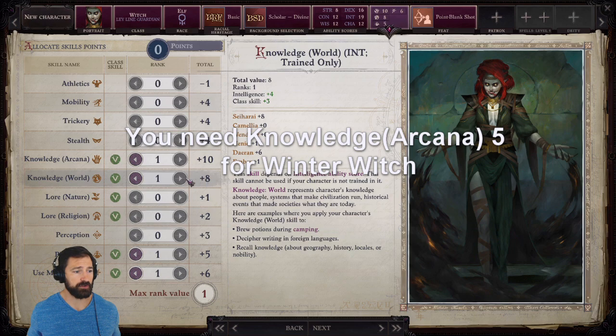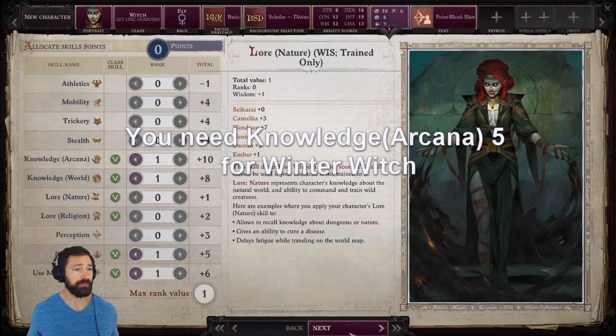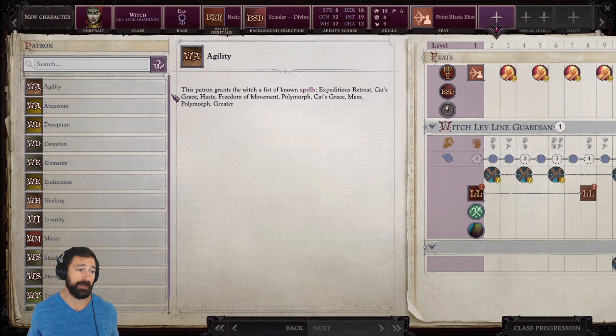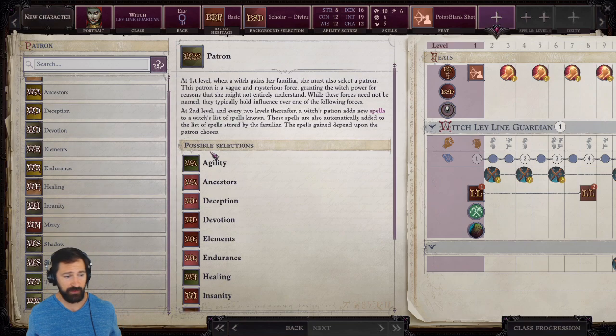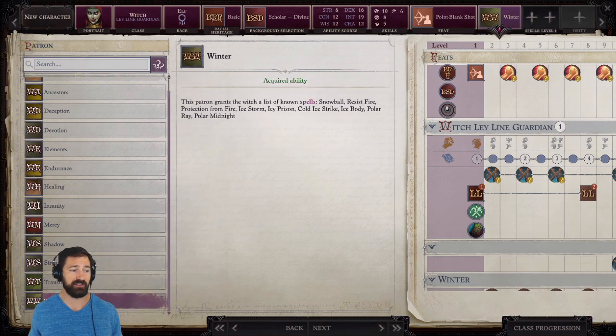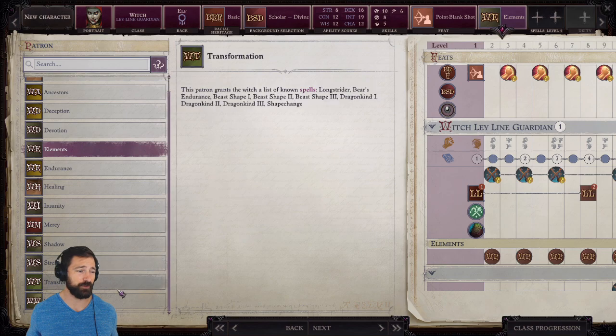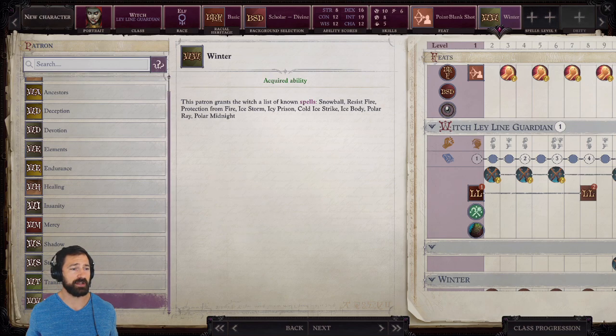Since I want to brew potions, Knowledge World is going to be important. Our level 1 feat is Point Blank Shot for our Ray and ranged attack rolls. For our Patron: unfortunately in Pathfinder Wrath of the Righteous, if you want to be a Winter Witch you have to take the Winter Patron. It would be so good if we could take Elements as a second Patron, because that bonus spell list would alleviate all the drawbacks of the Witch spell list. But we go Winter.